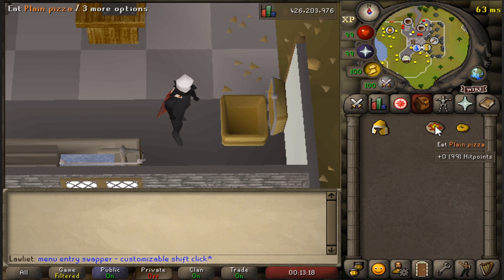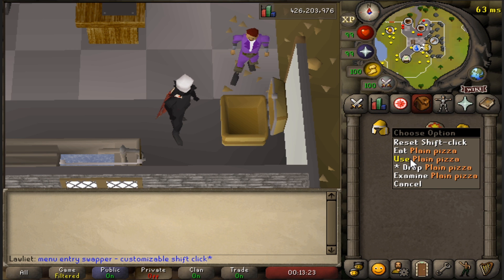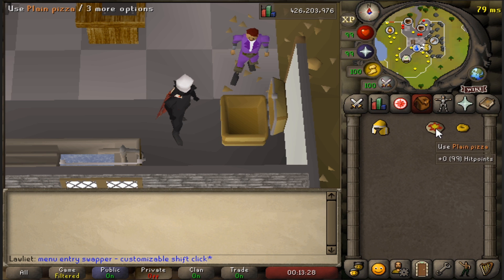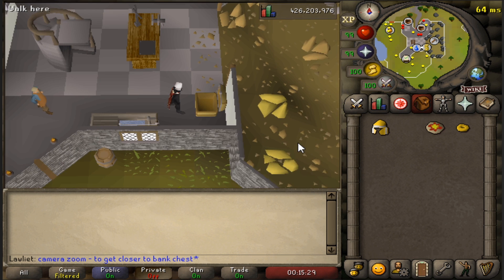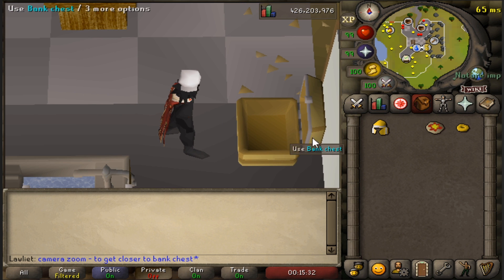I'll explain some plugins I used to make this method a lot easier. We're using the menu entry swapper to adjust our shift-click — basically whenever we hold shift we want the pizzas and pineapple rings to have the "use" option instead of the "drop" option, because the left-click on these items eats them and you don't want that when making pineapple pizzas. Another plugin I used was the camera zoom plugin, to get closer to the bank chest so the inventory is very close and you don't have to move your cursor much.